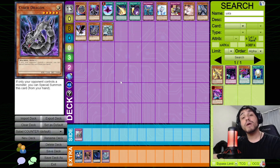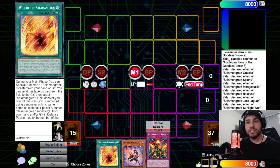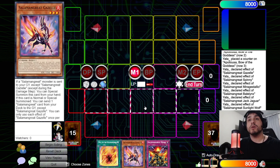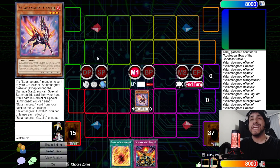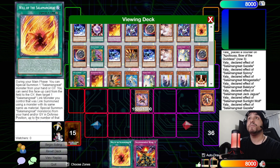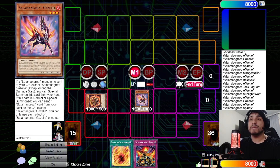Combo number one focuses on going first. This is a strong hand because we have access to Gazelle. Start by normal summoning Gazelle, then activate its effect to send a copy of Spinny from deck to graveyard. Activate Spinny's effect to special summon itself since you control another Salamangreat monster. Overlay both for Miragestallio, then activate Miragestallio's effect — detaching Gazelle — to special summon Jaguar from deck in defense position.